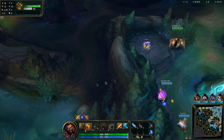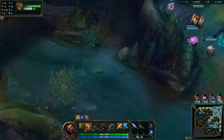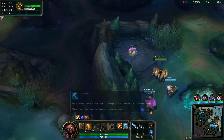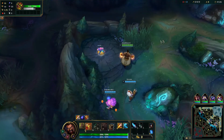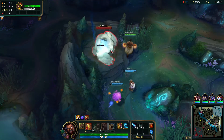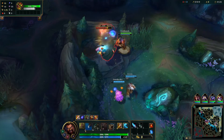We have a Heimerdinger for support for some reason, I'm not really sure why. First thing you do is put this ward down around here — put it anywhere — and then back and switch out for your sweeper, because it makes you extra good at ganking. The red trinket clears out all the wards.